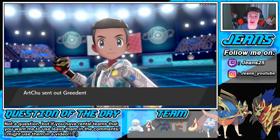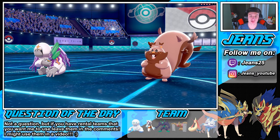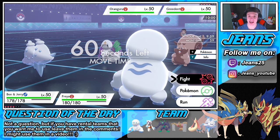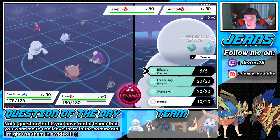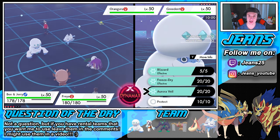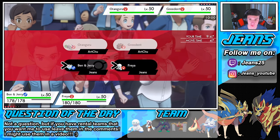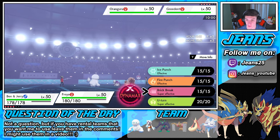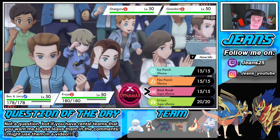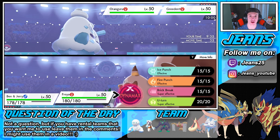As expected, the opponent leads Oranguru and Greedent. The Snow Warning from Vanilluxe gets the hail off immediately. We're going to try to take out that Greedent because I can see it going for a Belly Drum, eating a berry with Cheek Pouch as its ability, and Oranguru making it attack twice with Instruct. So we're going for Aurora Veil here to lower damage, then going straight after Greedent. I'm thinking about a Dynamax Max Knuckle right off the bat.